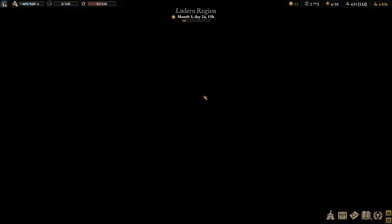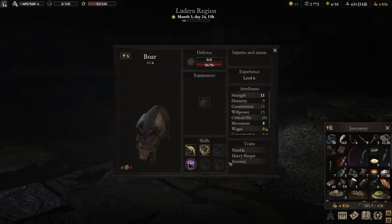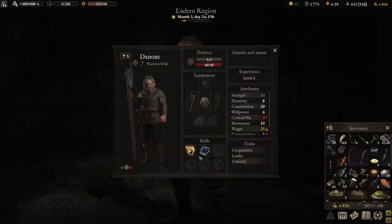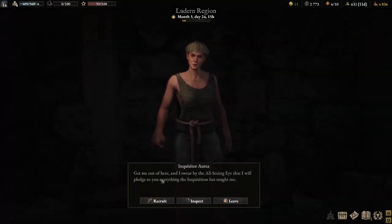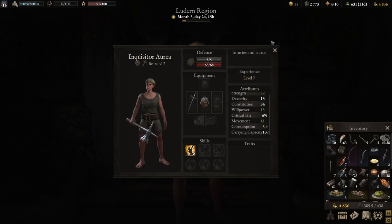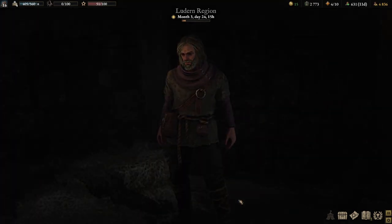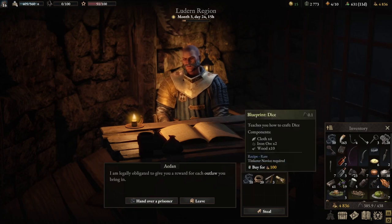Famous backstabbers and ghost hunter. Inspect trinket — crowns, it's good. So far so good — comfrey, loot, and jail. We came across the jail pretty quickly. They have a boar — nimble. A prisoner says: these heretics are getting me out of here and I swear by the old ways that I'll pledge everything the inquisition has taught me. Should I free her? She says: free me, I promise I'll never... She's level six, he's level seven. Let me talk — I am legally obligated to give you an award for each outlaw you bring in.